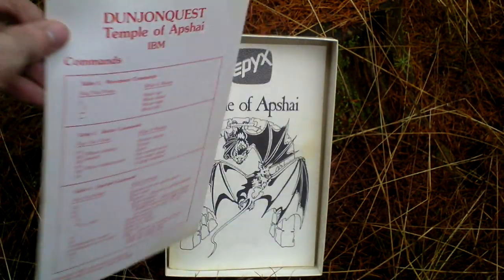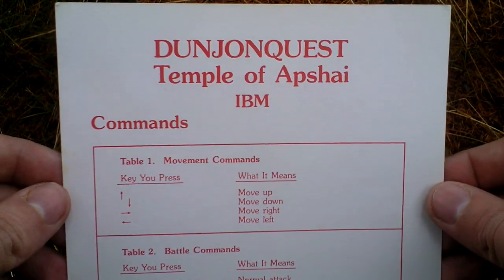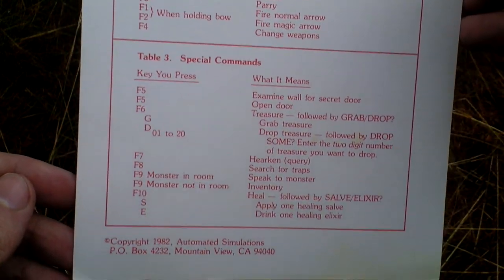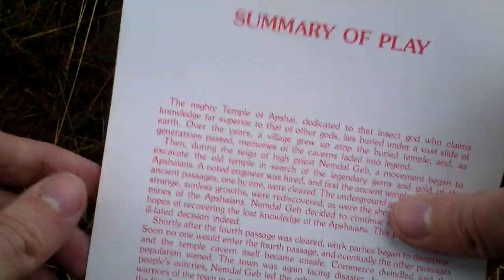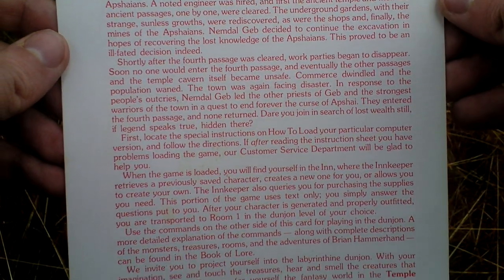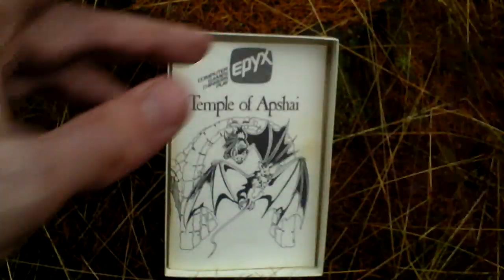Then there is a reference card with commands for IBM computers, a summary of play, and something about the story.